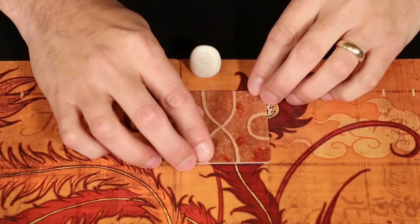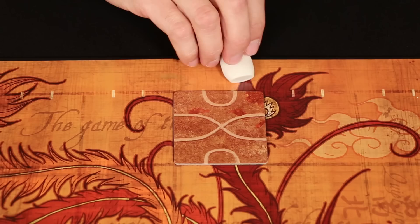Now when placing a tile you can rotate it in any one of the four different directions. Just keep in mind you're not allowed to place the tile in such a way that it would lead your marker off the board, because that is how you get eliminated from the game.